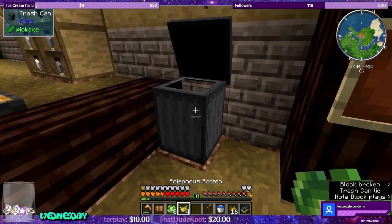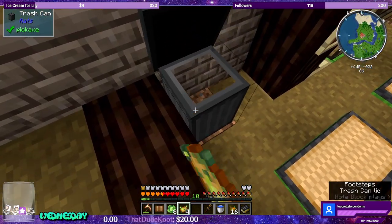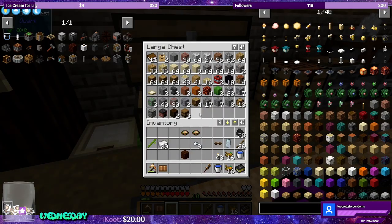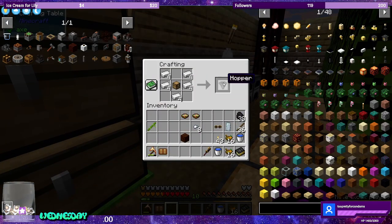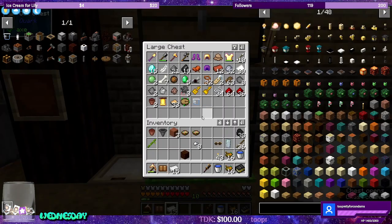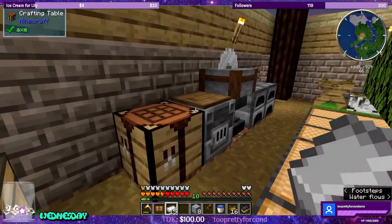It's not letting me throw away the cabbage or the poisonous potatoes — I thought anything goes into that. Okay, well, we have a trash can that's kind of cool. We need a chest, a hopper, terracotta, and bricks. I heard my cuckoo clock go off again. Do we have terracotta — not enough. Do we have clay? Yes. Let's smelt eight — nice, that's a good number.